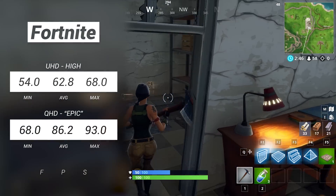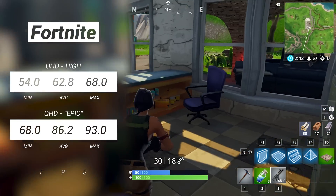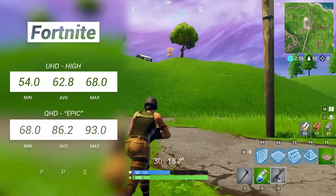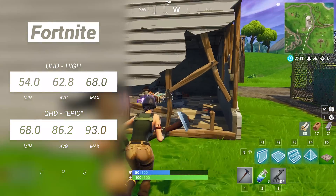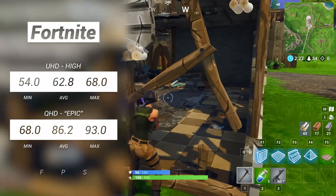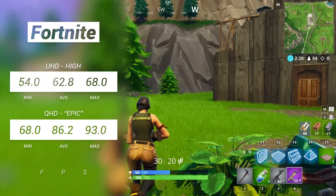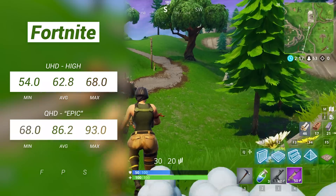Because Alex has made me play Fortnite recently, I thought it would be a good game to benchmark on the 1070. UHD High resulted in averages of over 60 FPS with very consistent minimums and maximums, and at QHD Ultra we saw averages of 86 FPS with minimums never really dropping below 60. The game has actually grown on me and seemed to play pretty smooth, however I don't really play it competitively like I do CS:GO.